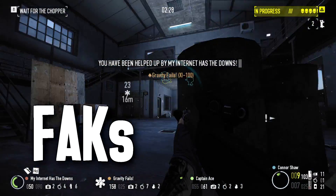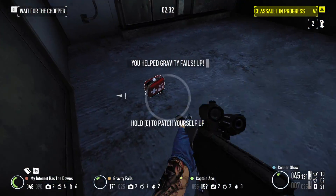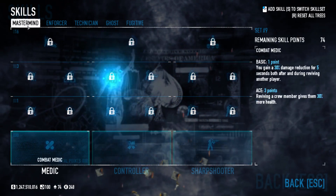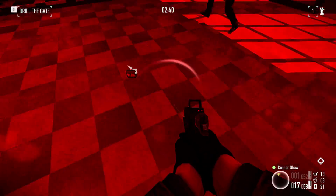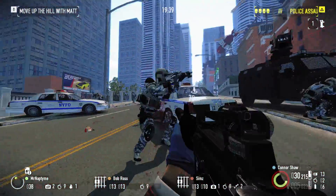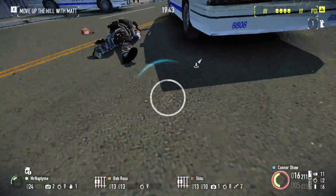First aid kits — or FAKs, as players will often shorthand it in text messages — are useful for short to medium length heists to keep your team alive. Players running dodge builds with Inspire will often take first aid kits as opposed to doctor bags, as their abundance and lifesaving abilities complement the risky playstyle of a dodge build. They are not a replacement for doctor bags however, as they tend to be consumed far more quickly, and generally speaking only delay going into custody as opposed to preventing it.